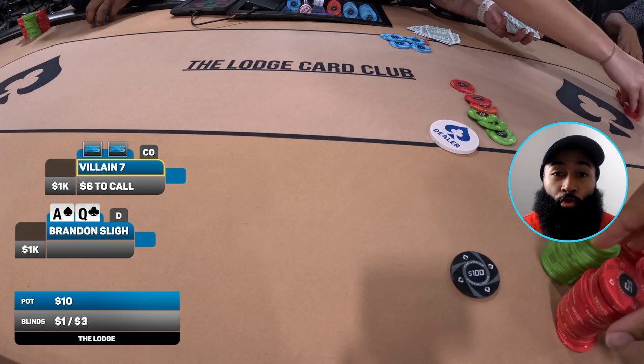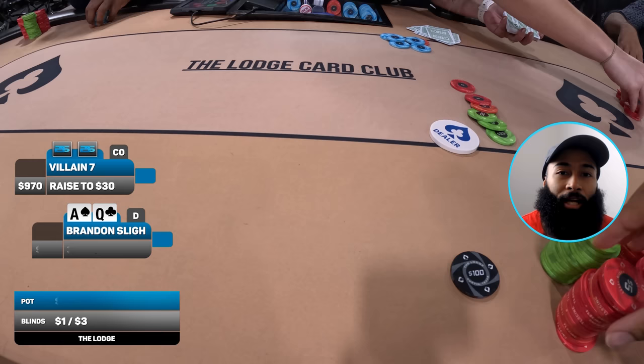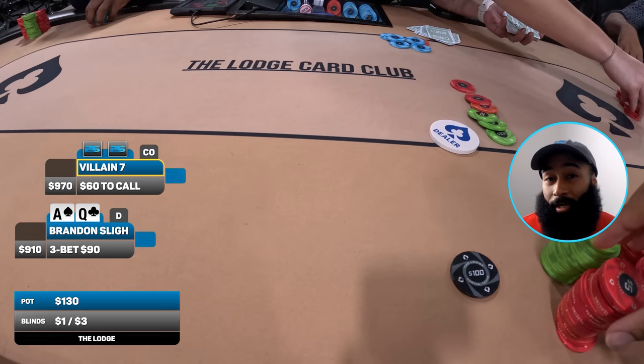We're on the button and the six dollar straddle is on. It folds all the way around to my opponent in cutoff and they're opening for 30 dollars — kind of confused about this 5x straddle sizing. Still, having such a strong starting hand I'm going for the three-bet. I grab my chips and make it 90 to go. Everybody to my left folds and cutoff thinks about it but ends up calling.